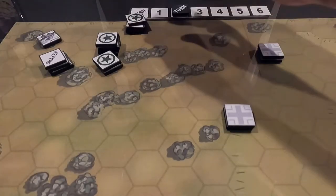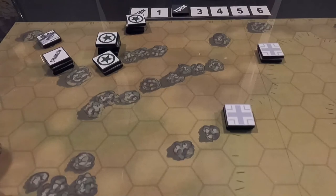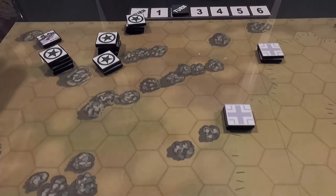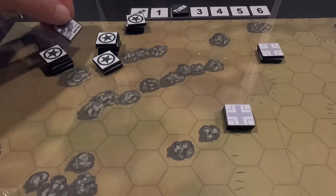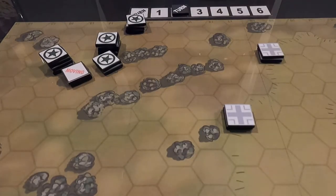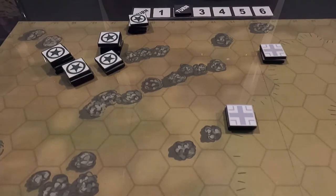This Sherman is going to fire. One through five hexes — he's in cover, minus one, and he's shaking, minus two total. He rolls a three — he misses. And now this Sherman moves: one, two, three, four — right here. Moving marker placed. That wraps up the activations.